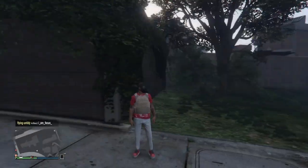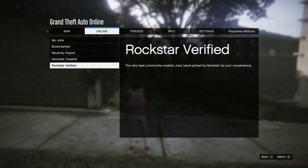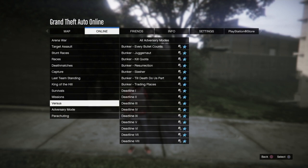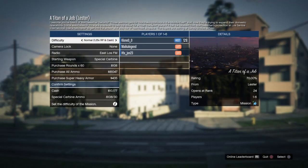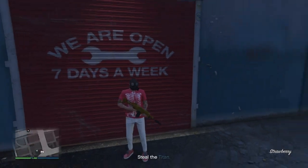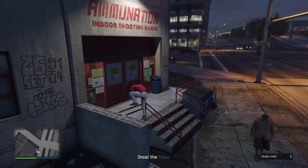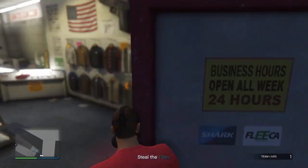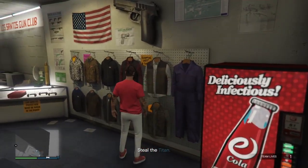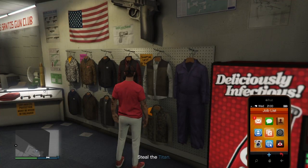Once you spawn in, go to the pause menu, Online, Play Job, Rockstar Created, go to Missions, and host up Titan of a Job. Start it solo — confirm settings and start the mission. Once you spawn in you will not have the vest anymore but you will still have the gas mask, so that's how you know the glitch worked. Go to your nearest ammunition store and save the outfit, then exit the job through your phone.